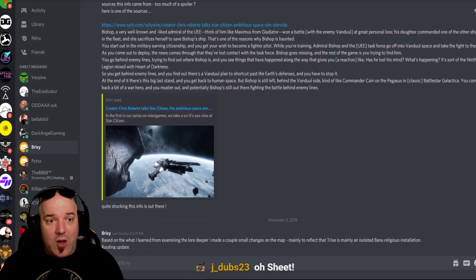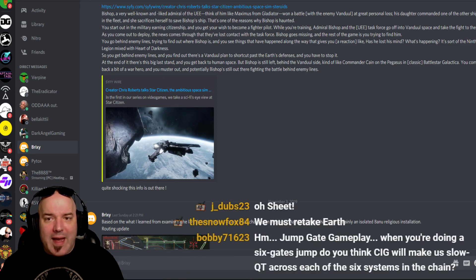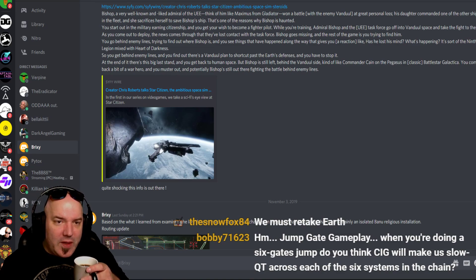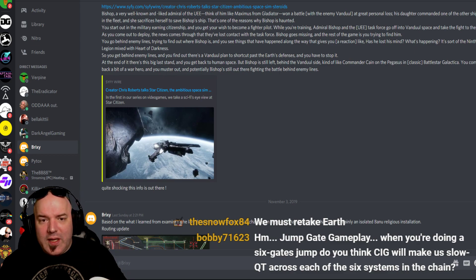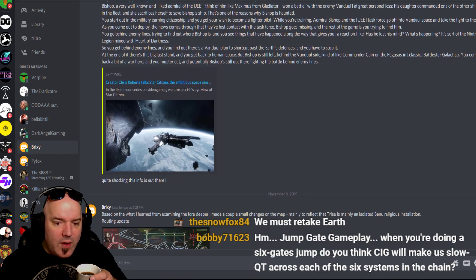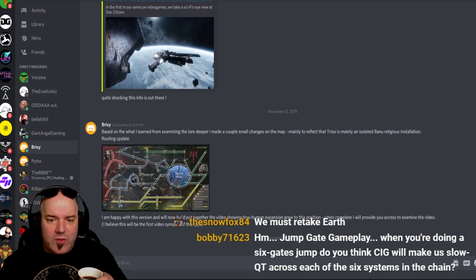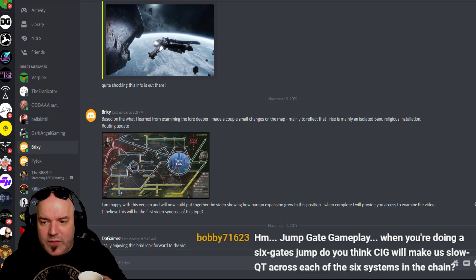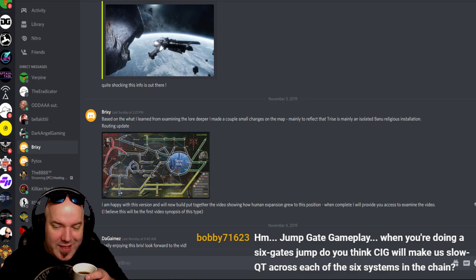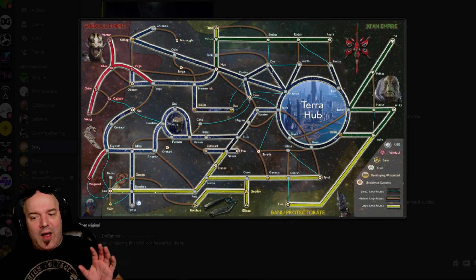His line of logic is pretty on point, but again it's speculation. Bishop is a very well known and liked admiral of the UEE — think of him like Maximus from Gladiator. You start out in the military earning citizenship, so he's given a little bit of the plot line of Squadron 42. Based on what he learned from examining the lore deeper, he made a couple small changes on the map — mainly to reflect that the Trice is mainly an isolated Banu religious installation.